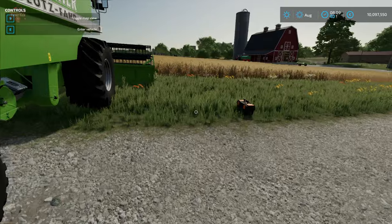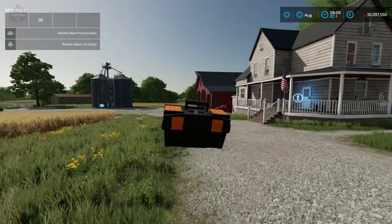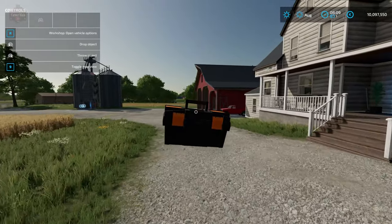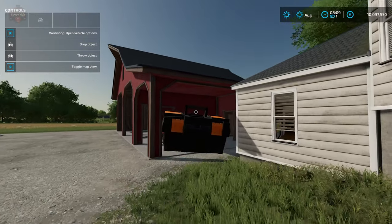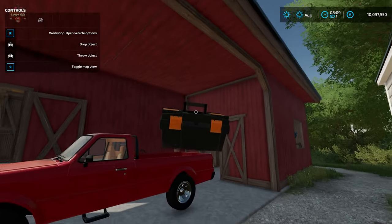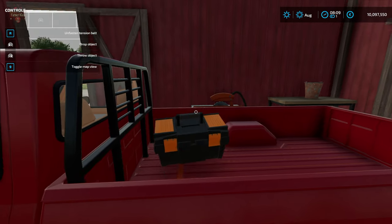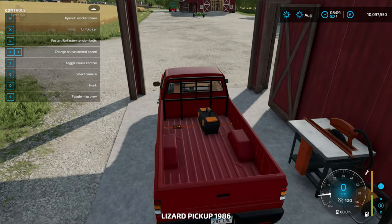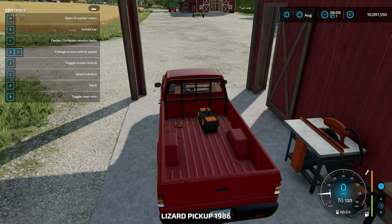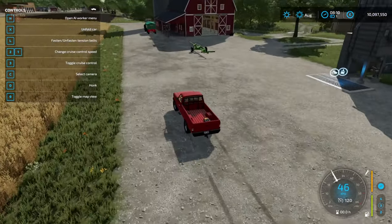So using the toolbox mod could not be any simpler. The fact that it is completely and utterly portable means we can also put it in the back of our pickup truck or in the back of a side-by-side. But there is a little bit of a catch — for whatever reason, the toolbox mod does not pay attention to straps. So even if it's in the truck and it is strapped down, it is technically not strapped down.